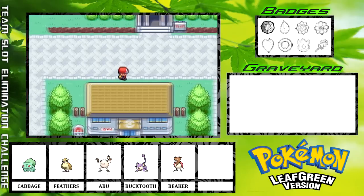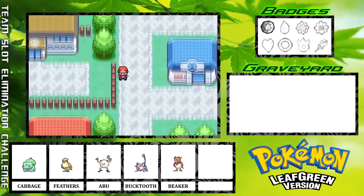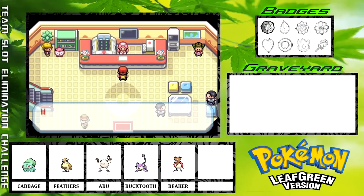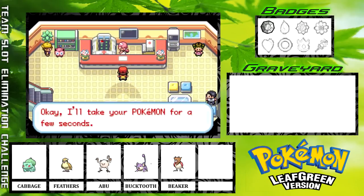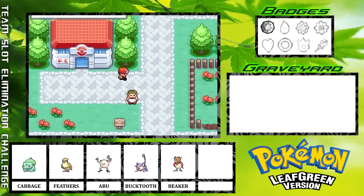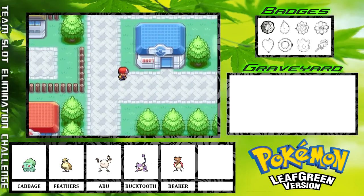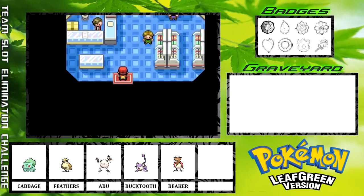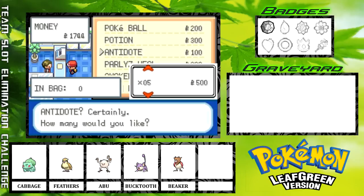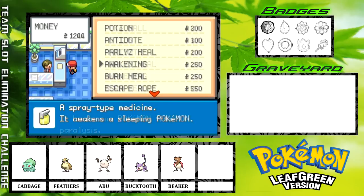We're going to go ahead and continue on our journey. Might as well run back to the Pokémon Center to heal up. Nothing really got damaged too badly in that battle with Brock, but we're about to head out and move beyond Pewter City, so now is a good time to heal up. Let's make sure we're all stocked up on potions and Poké Balls — we got ten of those, ten of those. No antidotes — we definitely want to have some antidotes in the bag, so we'll take some of those.